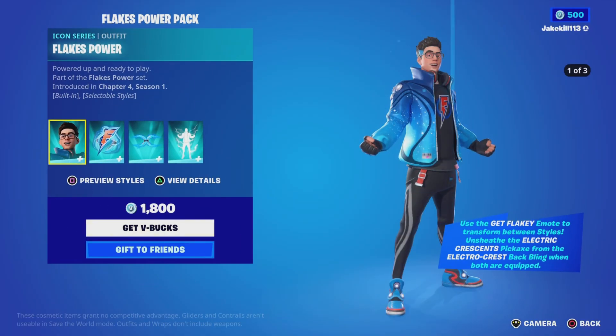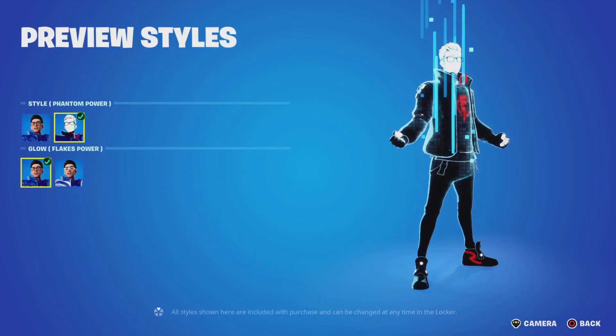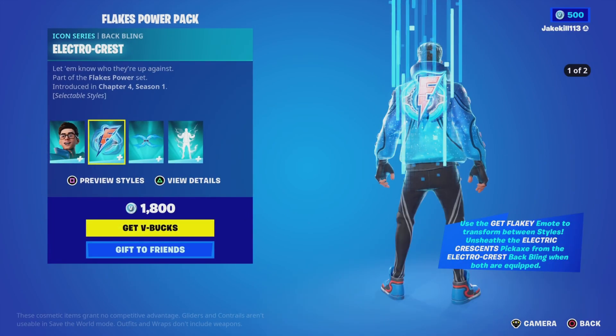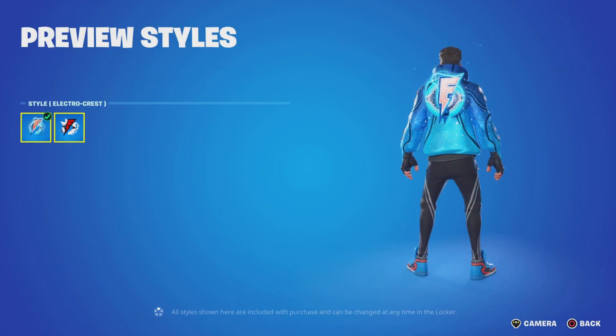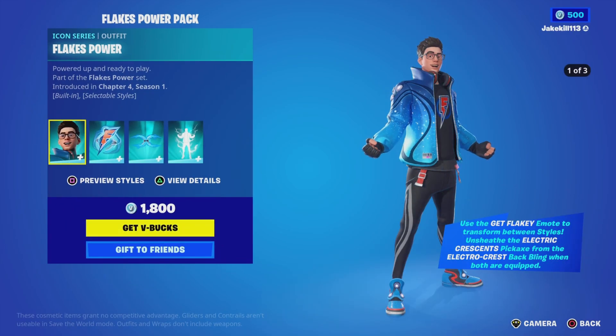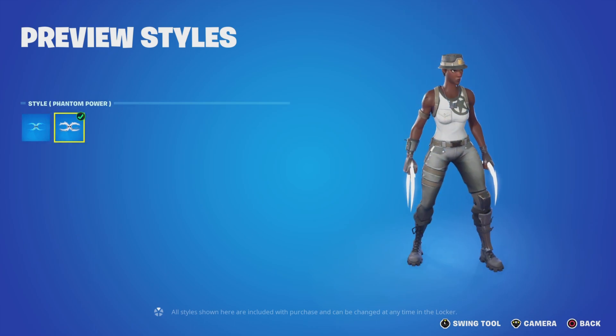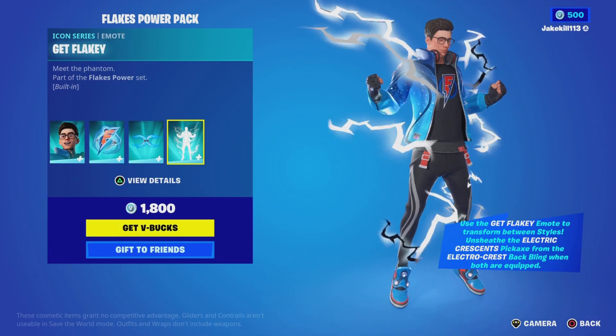We've got the Flakes Power pack. We've got Flakes Power with the styles — Phantom Power and Charged Up — and the Electro Press style in Phantom Power. We've also got the Electric Cue pickaxes and the Get Flaky emote.